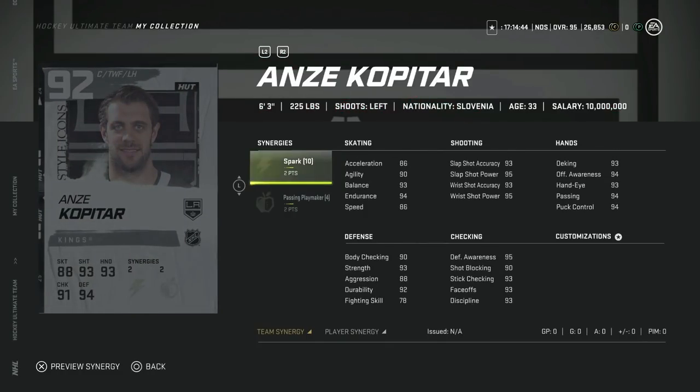Next we got the 92 Anze Kopitar — 2 to Spark, 2 to Passing Playmaker. This is basically the light version of Austin Matthews, the master item. So 6'3", 225, roughly the same size as Austin Matthews, a little bit thicker. 86 speed, so that's a little bit low, but with Distributor obviously up to 89. He does have 93 face-offs, and this is a really good card for anyone that likes those big or slow defensive centers. In my opinion, they are far better than anyone that's just speedy and fast, but again it's all going to come down to play style. In the defensive zone, this is a monster card.